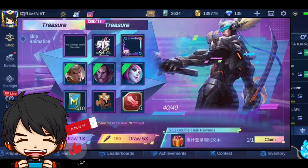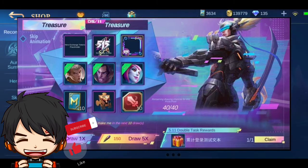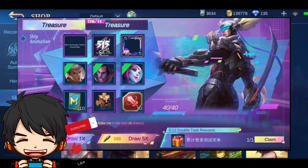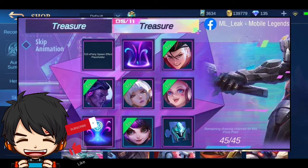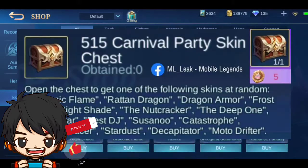You can get an awesome 515 burger. As you can see here, you can get a free border from the 515 party event. We also have a recall effect, trial skin fragments, and also the elimination effect.